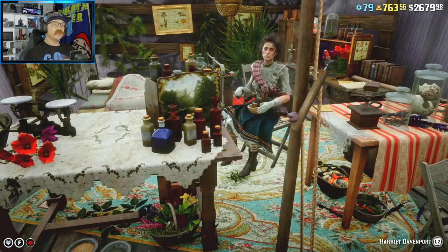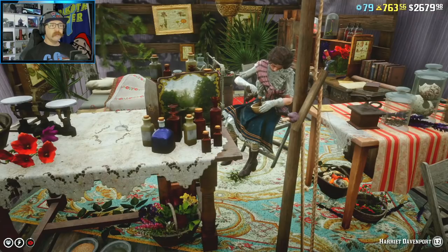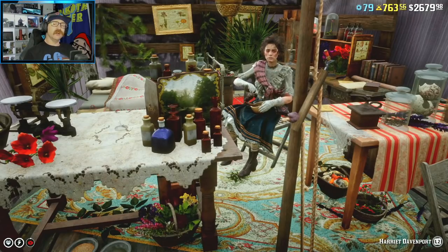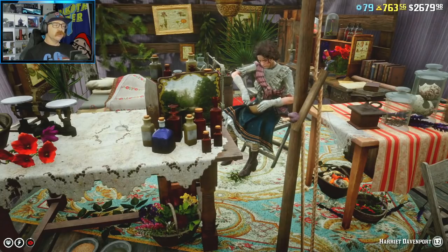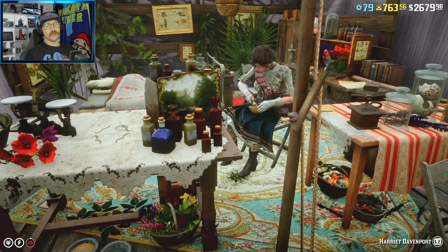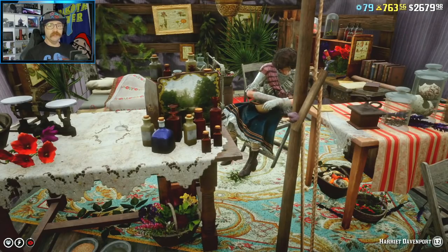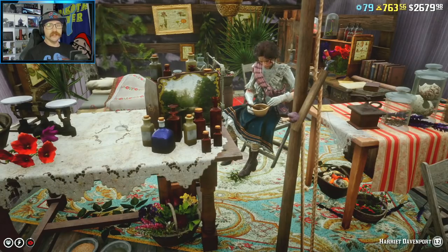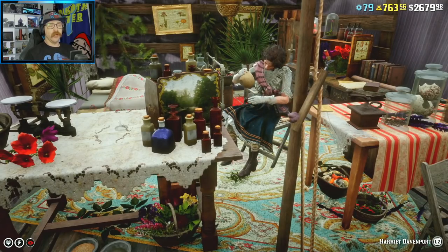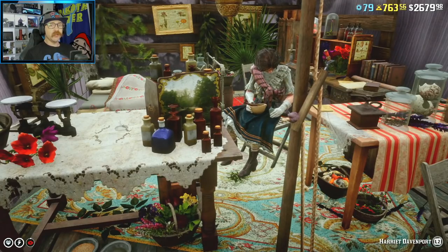Harriet is selling her samples for 50% more, and Madame Nazar is selling her collection sets for 30% more. The collector role is always a great way to grind money — hands down the best way to make money in this game. But Harriet is also pretty good this week.